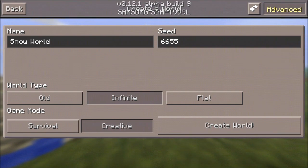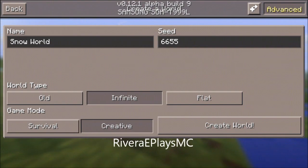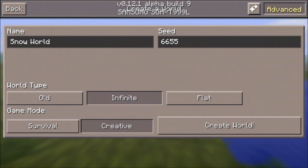Today's seed I am showcasing is the snow world, and yes this is a huge — and I mean huge — snow world that has a flat snow surface, an ice spike biome, and a taiga biome or snow biome. Supposedly it has a triple village in it. The seed is 665 and the seed founder is Reverie — Reverie Plays MC — so shout out to you for finding this awesome seed.